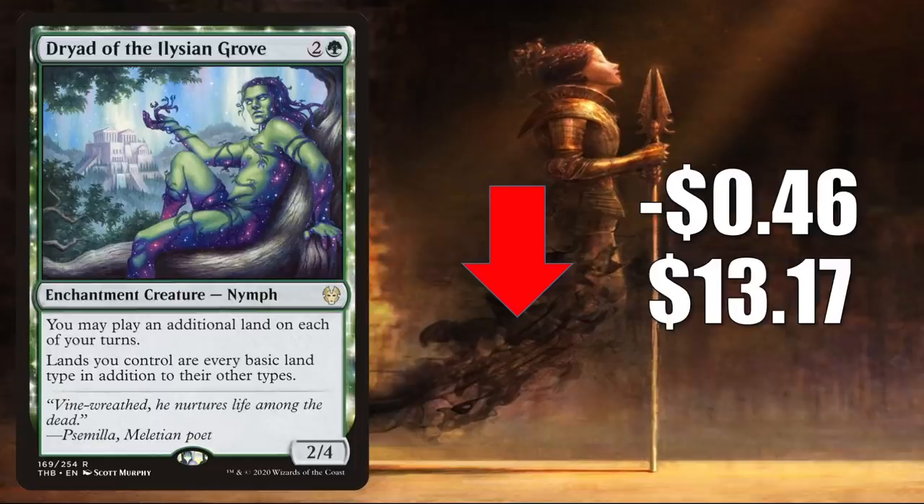Number 7 is Dryad of the Elysian Grove, down $0.46 to $13.17. Not seeing a lot of Standard play, but this does see a whole lot of play in Modern — Eladamri's Toolbox, Amulet Titan, Simic Ramp — and shows up a little bit in Legacy. In Commander, this is a very popular card in lands builds and more.